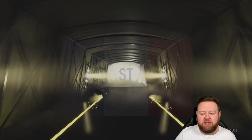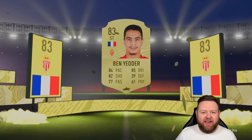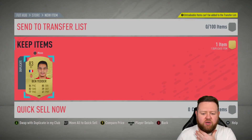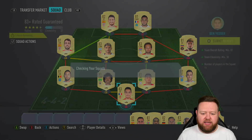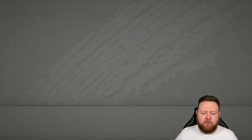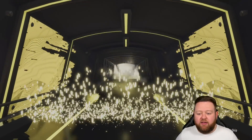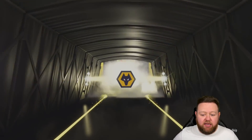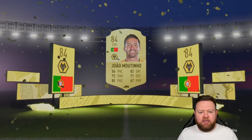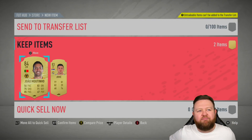First one is just boards - no Team of the Week, no orange, no walkout, no Future Stars. The first one we get is Ben Yedda, and we already have a Ben Yedda in the club with a Hunter contract. So I put this one into an 83-plus guaranteed SBC, recovered our Hunter version of Ben Yedda, and put him back in the club. Next we get boards again with Jean Moutinho - I reckon by the end of these packs I'll have built up an 84 or 85-rated squad worth of fodder.